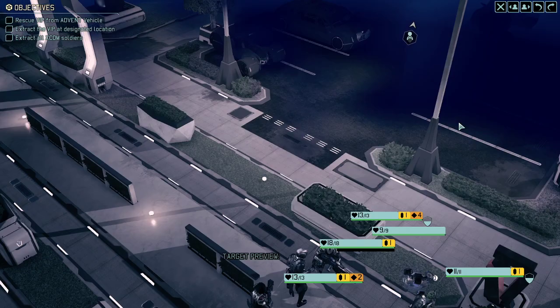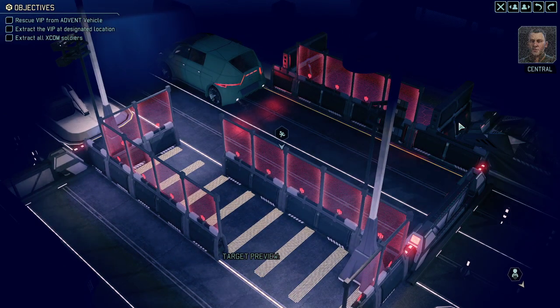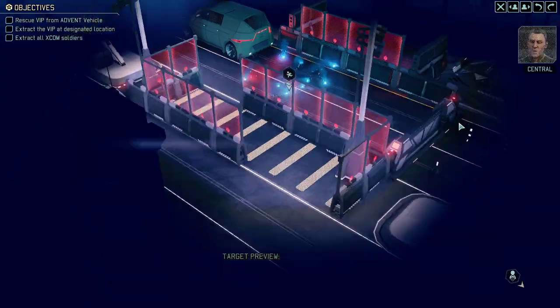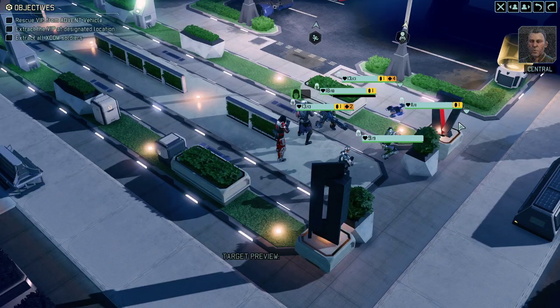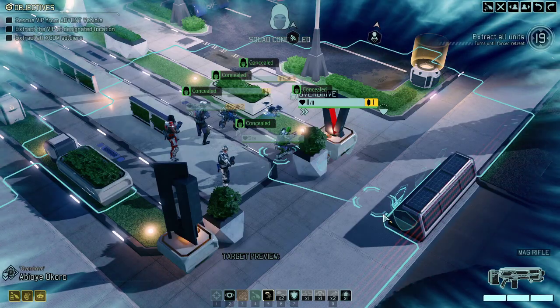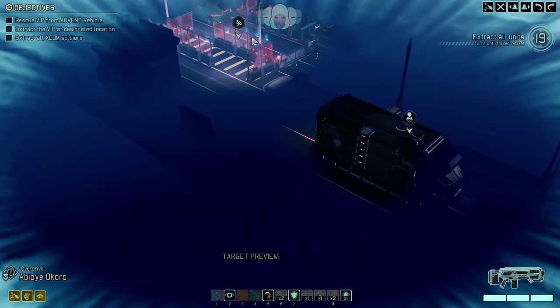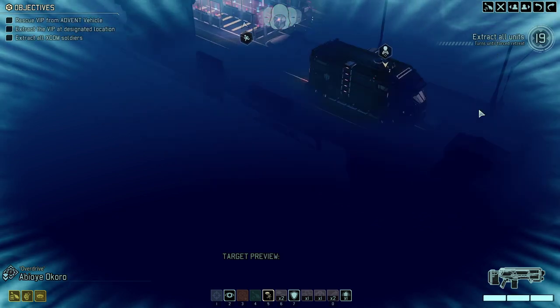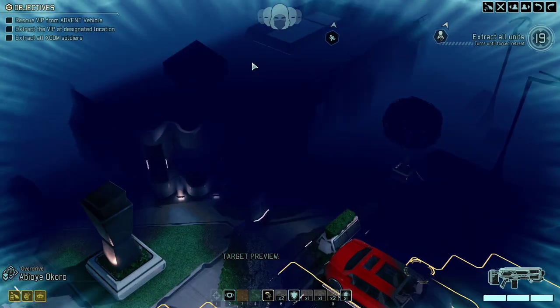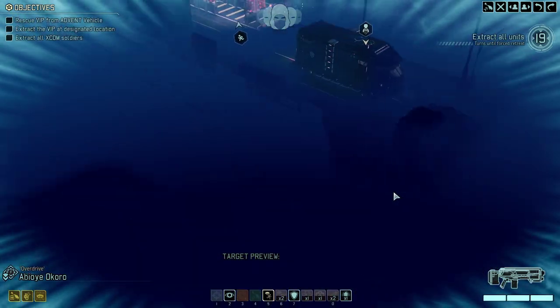We're deploying the SWAT to the next mission that recently popped up, so we are time efficient. Here we are in the middle of the mission. Our VIP is kind of on the way there, and we got the extraction zone right there — 19 turns, which is plenty. We got some high ground over here, so pretty much everything you could ask for.